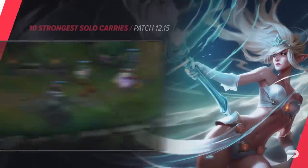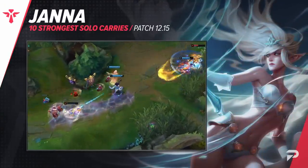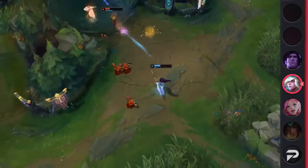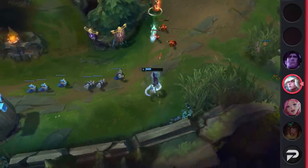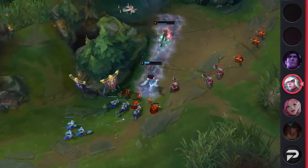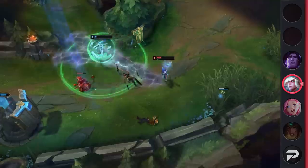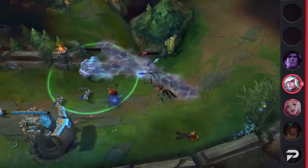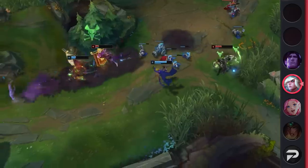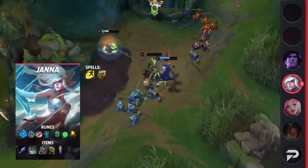Starting our support list, we've got Janna as one of the best supports right now. Ever since Glacial Augment was introduced, Janna has been abusing it with great success. That paired with her mini-rework allowed her to become an even stronger peel champion than ever before. She can instantly throw out a long-range tornado that'll slow entire teams and prevent them from ever engaging. If all else fails, she can use her shield and ultimate to save her allies. Overall, if you're looking for an enchanter that is a master at peeling for their allies, look no further than Janna.